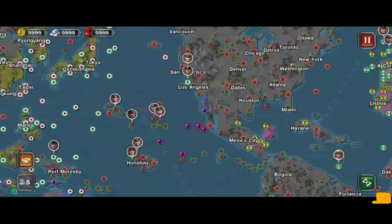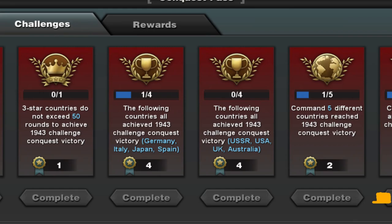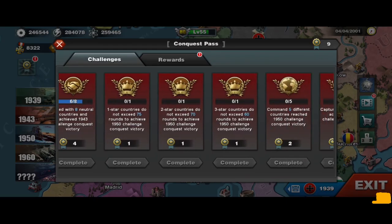There is the 'ally with neutral countries' task, which benefits you in conquest — look at Saudi Arabia controlling like half of Asia and Africa! Finally, there is the 'complete using specific countries' task, which is difficult or easy depending on which country you are using.